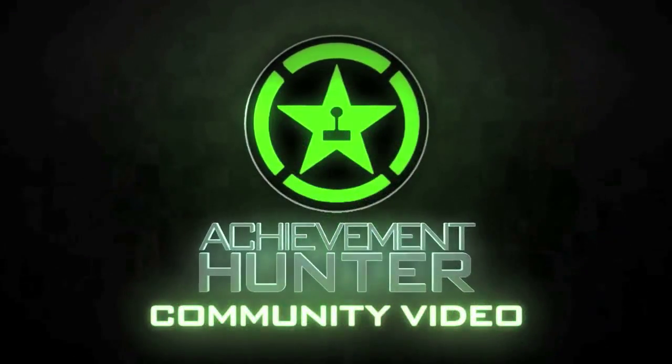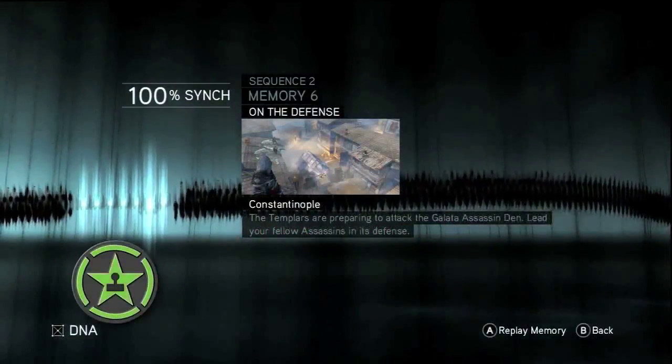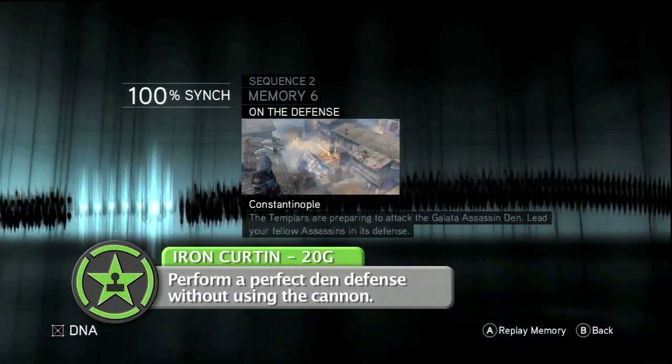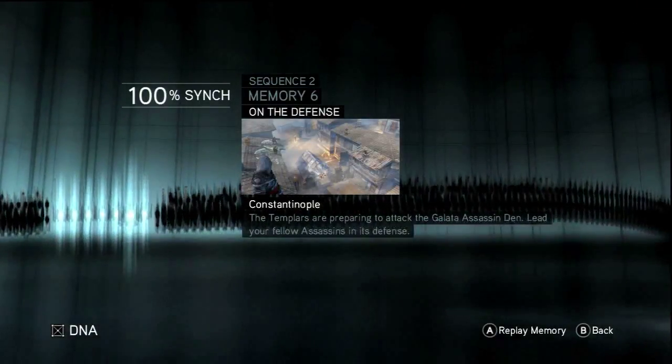Hey everyone, it's Tedward from AchievementHunter.com and today I'll be taking you through an achievement in Assassin's Creed Revelations. That achievement is the Iron Curtain. The Iron Curtain is to perform a perfect den defense without using the cannon. So what you're going to want to do is go to Sequence 2, Memory 6. This is the first part where you will encounter this minigame where you can get this achievement.